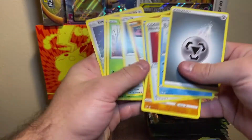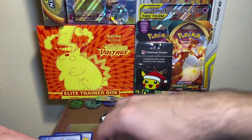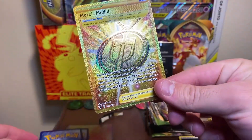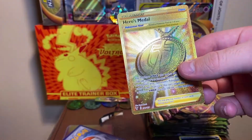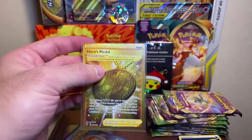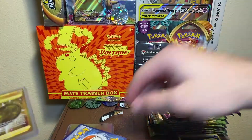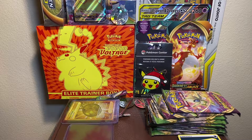Everything else is pretty much icing on the cake. Let's see what else we got — Eevee, very nice, I do not have you in reverse so you're going to be added to the collection. Let's see these — one of these is probably energies. Oh, Heros Metal secret rare, 102 of 185, very very nice! Let's go! I actually just dropped the other possible rare off the side — that's great. Let's put you in a top loader, my friend — very nice secret rare right off the bat.